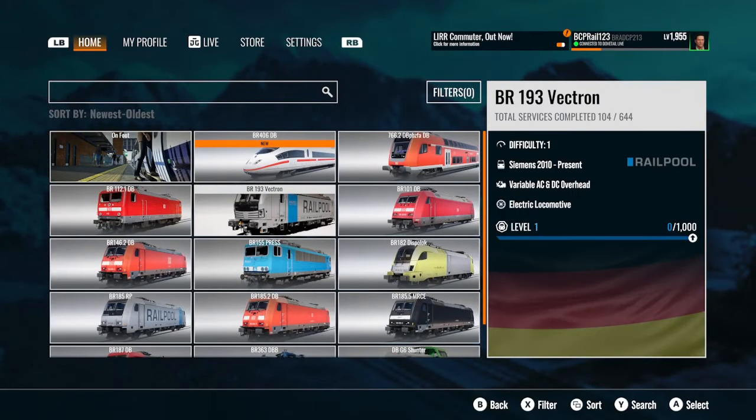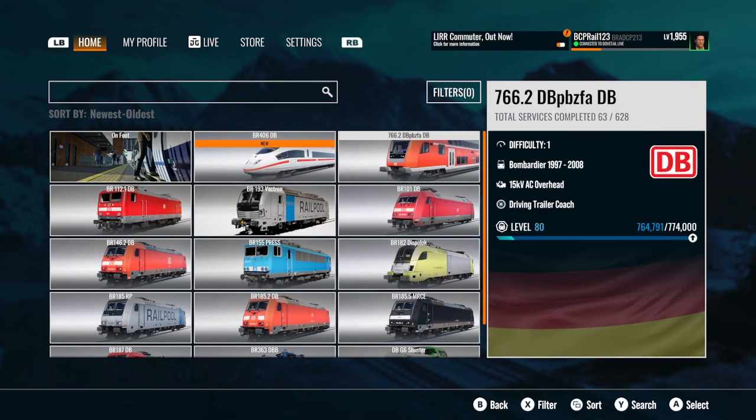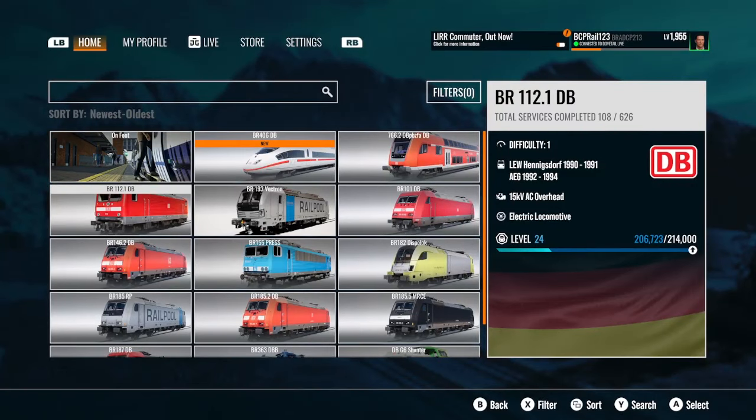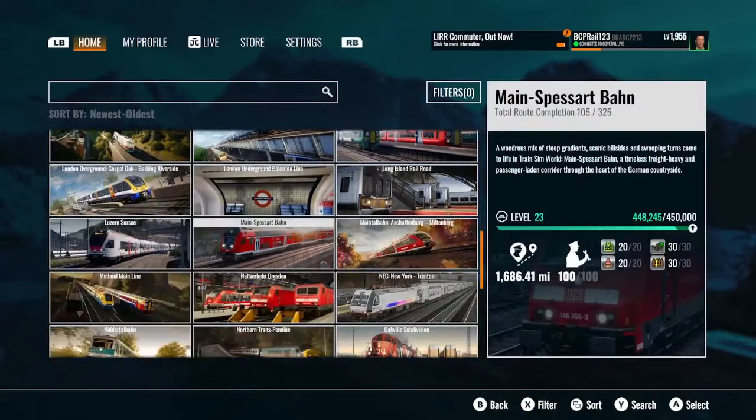Updated station directory with additional destinations for new services. Various localization improvements for the Dosto. Using brakes should no longer cause permanent traction lock when throttle is in off. And the 112 — fixed an issue to ensure door functionality is not inverted.